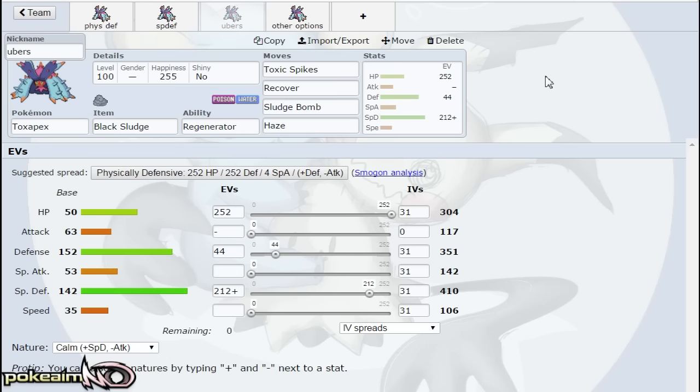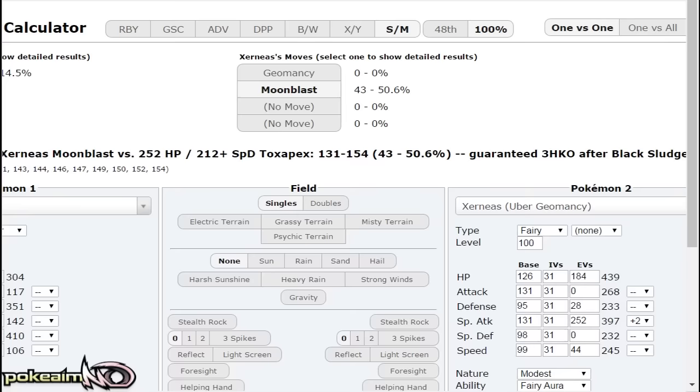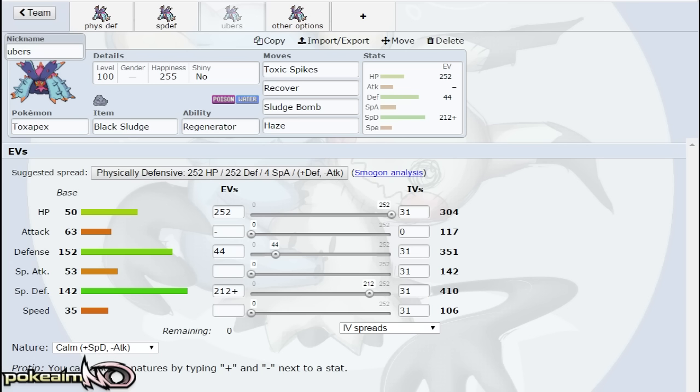There is another set for Toxapex — the Ubers set. This set functions really well in Ubers, allowing it to take on Xerneas. This time we replace Scald with Sludge Bomb. The reason is Xerneas is a Fairy type so you want to be able to damage it, and there are giant threats in Ubers like Primal Groudon which don't care about Scald regardless — it has Desolate Land, so Water-type attacks can't work on it. The idea of Toxapex in Ubers is to check Geomancy Xerneas with a Calm nature, 252 HP / 212 SpDef / 44 Def, which makes plus-two Moonblast a 3HKO.